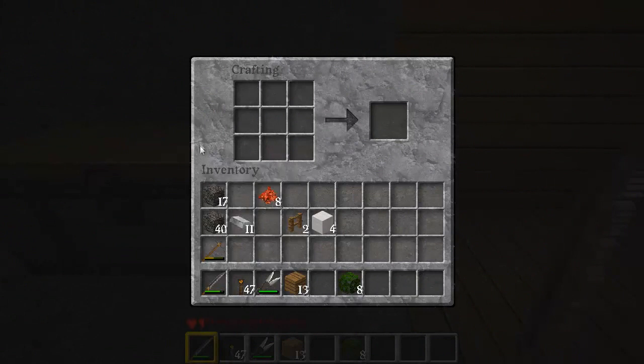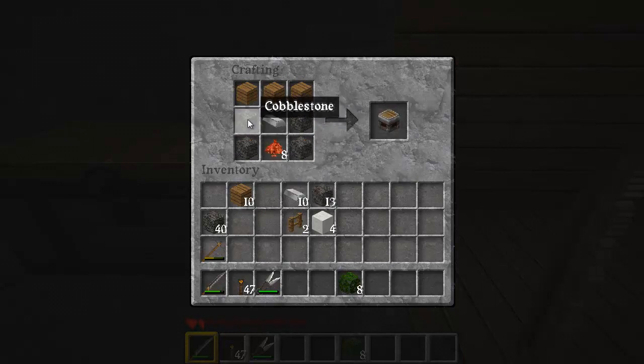Pistons — you need cobble, wood, redstone, and iron. So what you do is you place one iron there, one redstone like that. Actually I think it's the other way. There we go — wooden planks on top, cobblestone on the sides, iron in the middle, and redstone on the bottom.